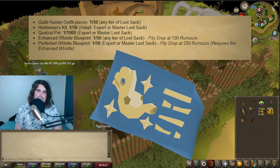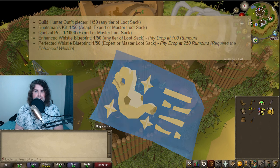The whistle blueprints are also 1 in 50. The enhanced whistle blueprint will allow you to store up to 20 charges in a whistle, and the perfected whistle will allow you to store up to 50 charges. The perfected whistle can only be obtained through expert or master loot sacks. If you are going unlucky, you'll get a guaranteed enhanced whistle blueprint at 100 rumors, and a guaranteed perfected whistle blueprint at 250 rumors.